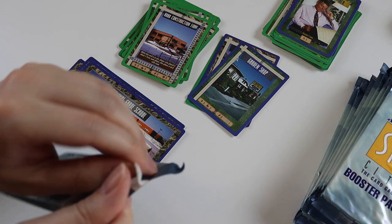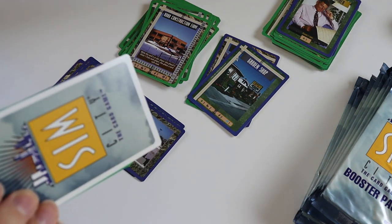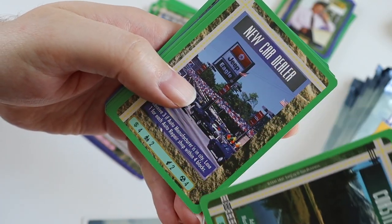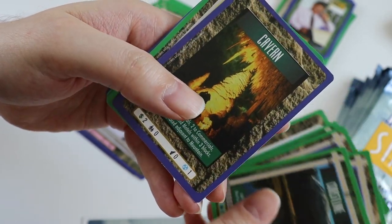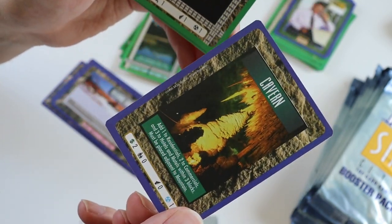So we got a High School in the last one and a Grade School in the next one. Pack number 4. We have uncommons of Coastline, New Car Dealer, Lumber Mill, Condo, and Real Estate Taxes. The rare card is Cavern — I have a feeling I might have got that already.